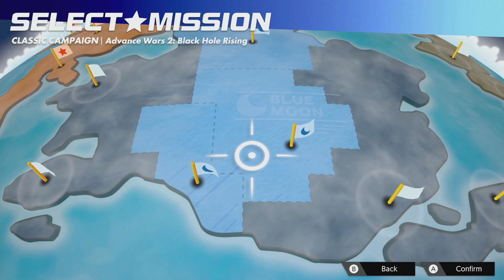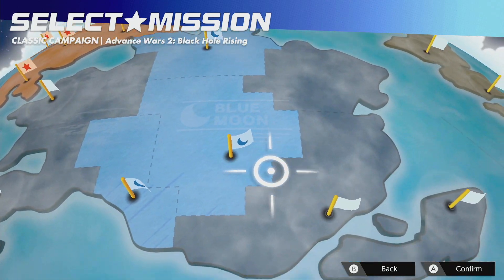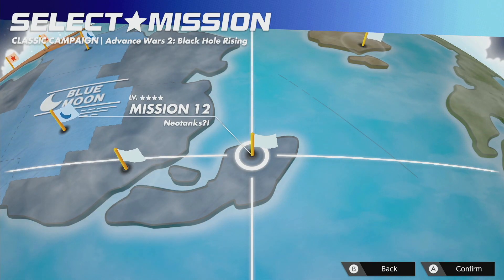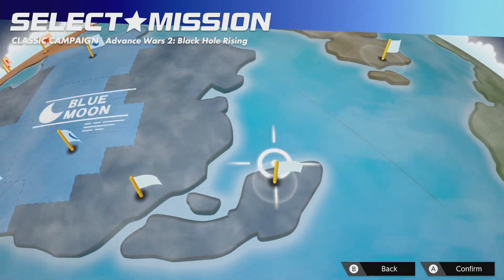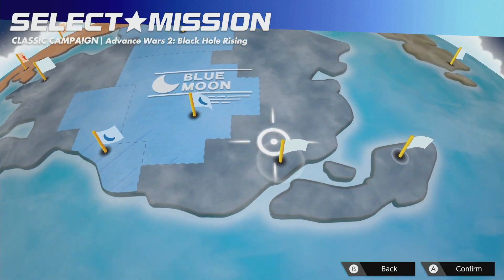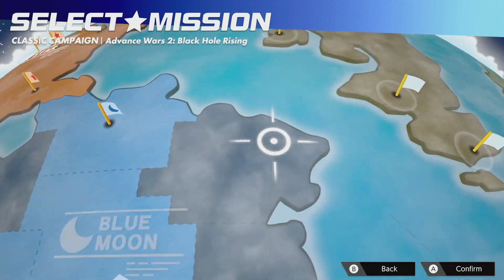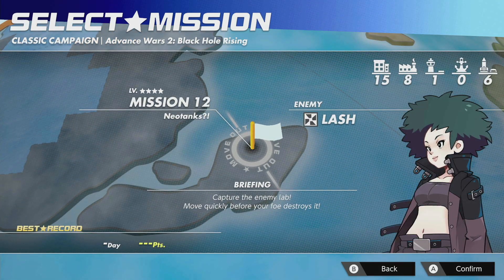Hello everybody, I'm Simple Gamer and welcome back to more Advanced Wars 2 Reboot Camp. Still on Blue Moon. Honestly I usually never do this, but it is time for the Neotank lab map. That's how the missions are numbered since I am on Mission 12 now. Usually I do the other three first and then I grab the Neotank so that I'm not tempted to build Neotanks for these missions.